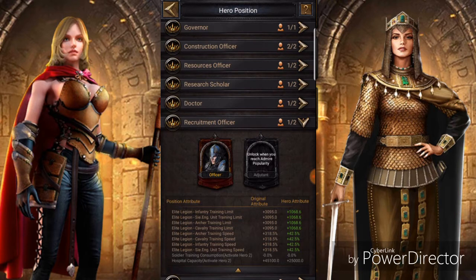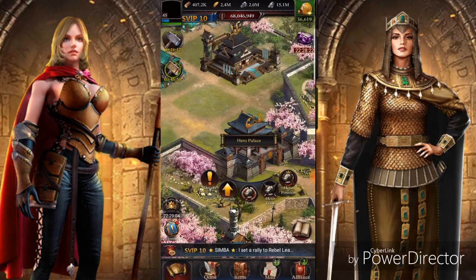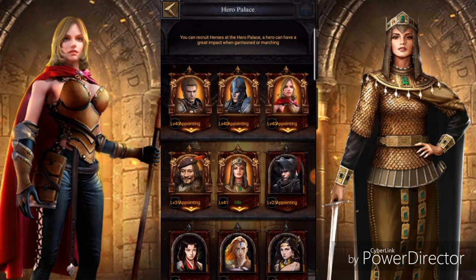Recruitment Officer - the nice thing about this is you can put one of your heroes in here on support for the training speed, and it will give you the bonus for all troops instead of having to garrison on your range for archers or your barracks for infantry. This will do all four. He has the full Mercy set, so that's why he's on there.